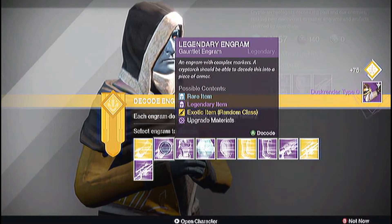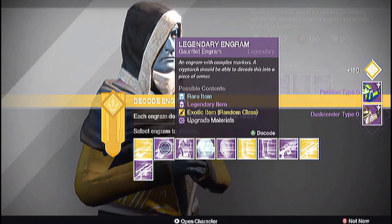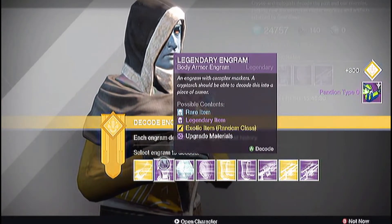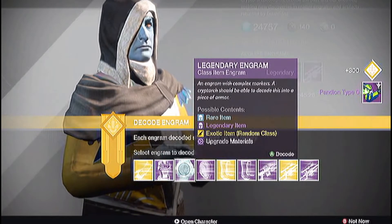We got a Dusk Render Type Zero, Pandion Type O, another Pandion Type O, another Pandion Type O. Okay, let's move on to class items.